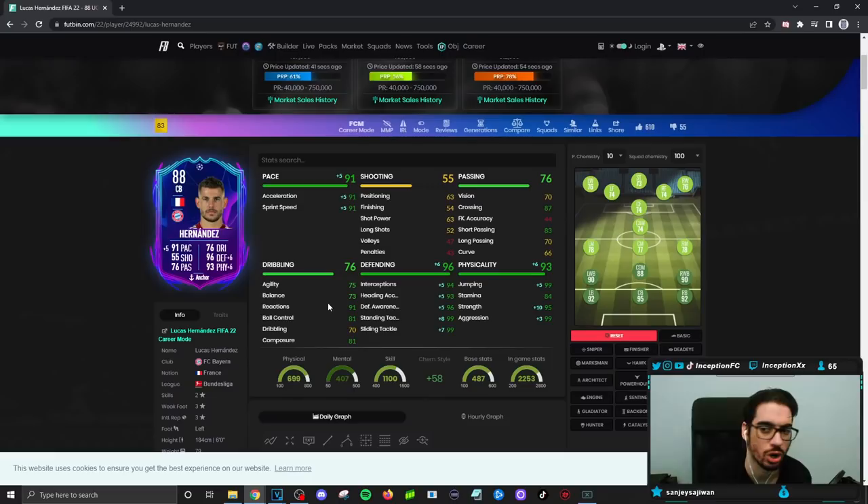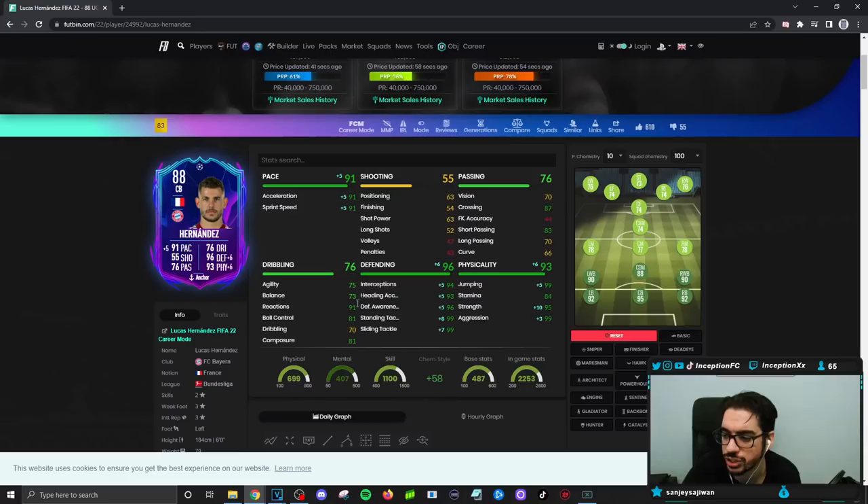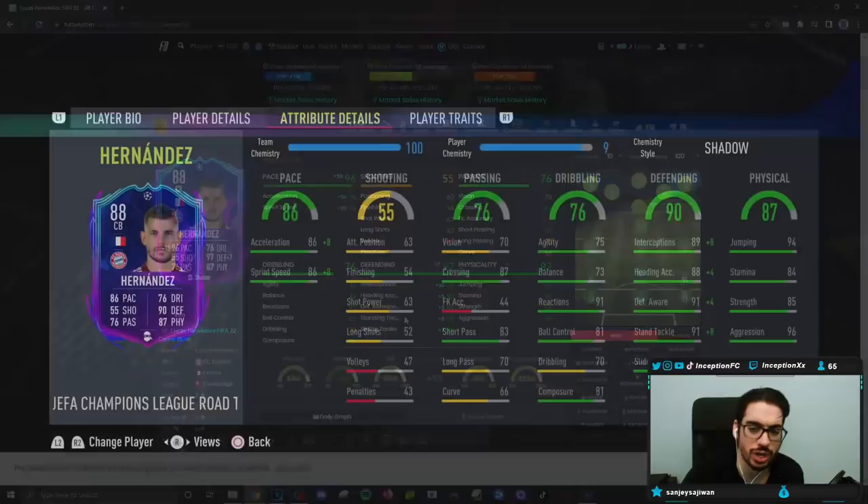I feel like that's going to be the main thing here, as well as the passing. With this card on an anchor chemistry style, he looks pretty crazy because his defensive stats are already really, really up there. But it's the other stats surrounding the card that will make him a really solid player. For now, you'll be using the shadow chemistry style. He's got 96 for aggression, 85 for strength, 84 for stamina, and 94 for jumping — so generally speaking, the card looks pretty solid.